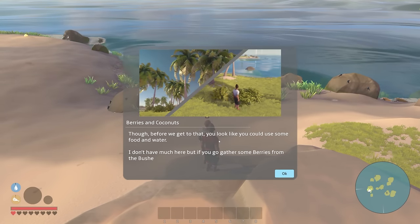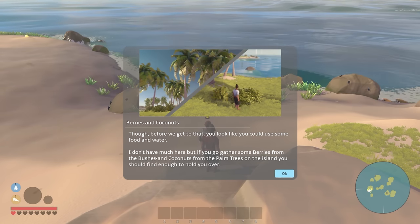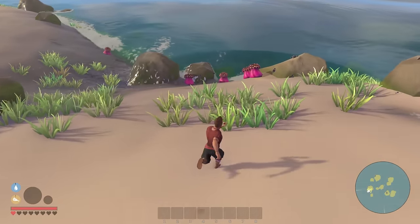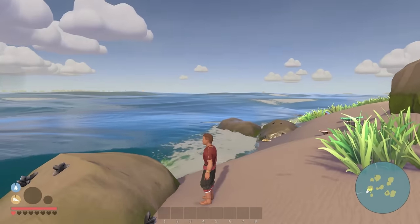Before we get started, he says I look like I could use some food and water. He doesn't have much food, but if I go gather some berries from bushes and coconuts from palm trees on the island I should find enough to hold me over. The water here is what's so interesting — look at how it's pushing away from us.